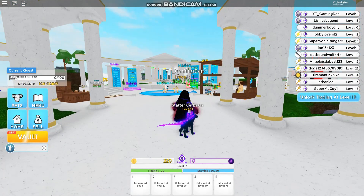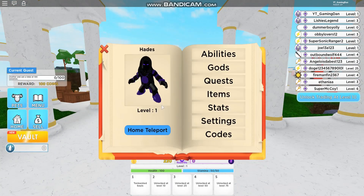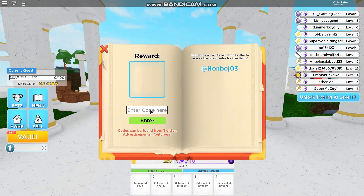But anyway guys, let's just get onto some codes. If you guys don't know how to redeem codes, what you need to do is click on Menu, then Codes, and then the code menu comes up.